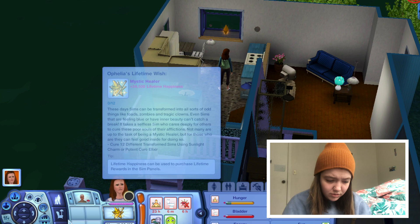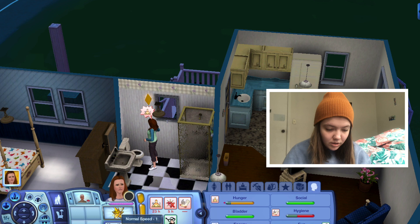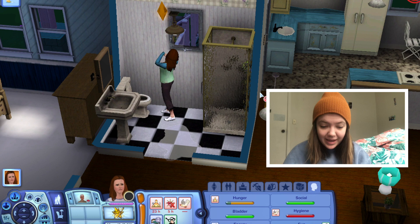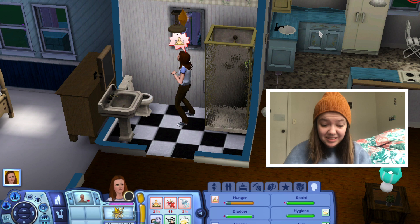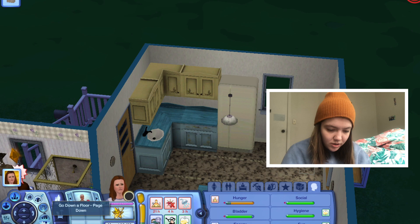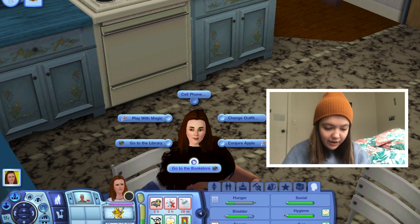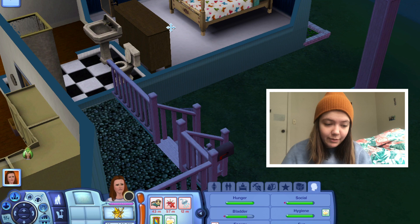She has to pee so badly — please don't pee yourself. She peed herself right next to the toilet! We're going to mop up the puddle and take a shower. Then we can cook some food — serve breakfast, it's 1:30 in the morning. Waffles! You can't even make waffles in Sims 4. She's eating. That was also her very first kiss ever, and she got rejected. We're not into her anymore. Going to bed — end of episode.